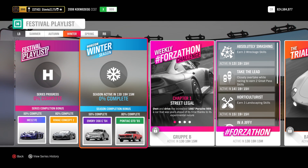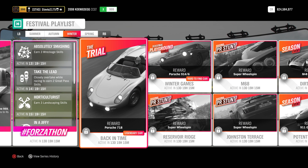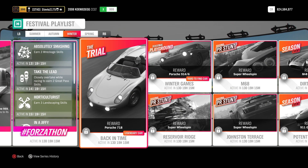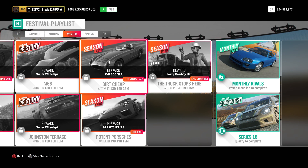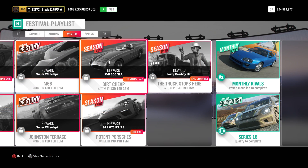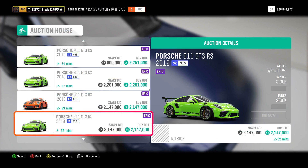On to winter: we have a brand new car, the Emery 356C, and also the Pontiac GTO 1965 which will auction for about 1.5 million credits. The winter trial gets you the Porsche 718 which auctions for about 550,000. In the playground games for winter you can get the Porsche 914/6 for about 1.1 million at the auction house. A very expensive Mercedes-Benz 300 SLR found at the auto show for 8 million credits will be available during a winter seasonal event. And one of the top 5 rarest cars in Series 18: the Porsche 911 GT3 RS — originally a Forzathon shop car — will go for about 2.2 million credits at the auction house.